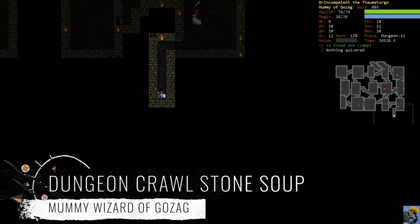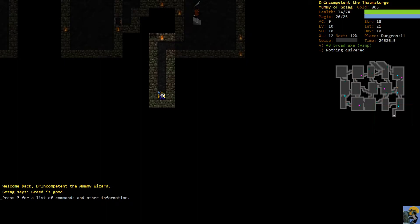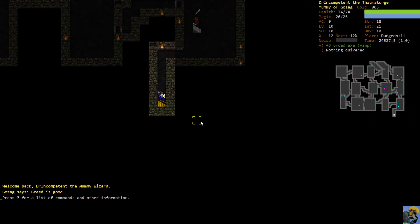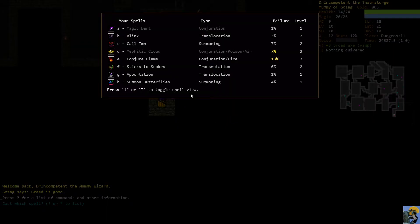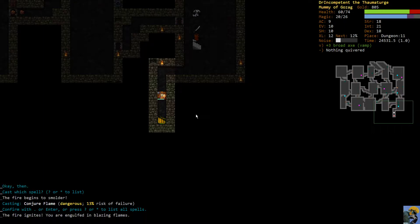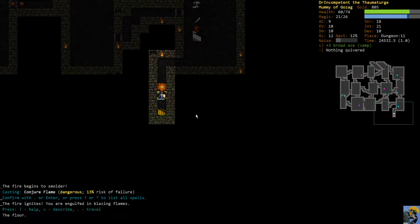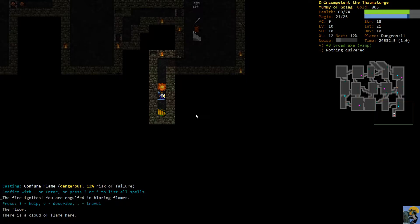Everyone, how's it going? Let's play some Dungeon Crawl Stone Soup here in 2020 with our mummy wizard of Gozag. My good buddy e-nonsense was telling me I have a trick in my arsenal - using conjure flame to greater effect. You can actually cast conjure flame twice, and then it catches you on fire, but you get like a double flame cloud.